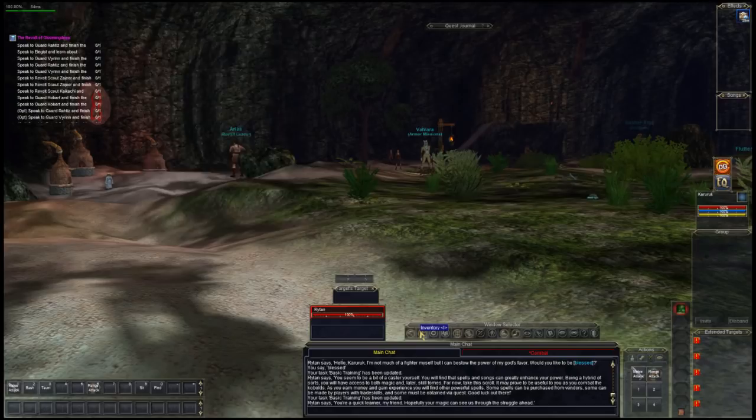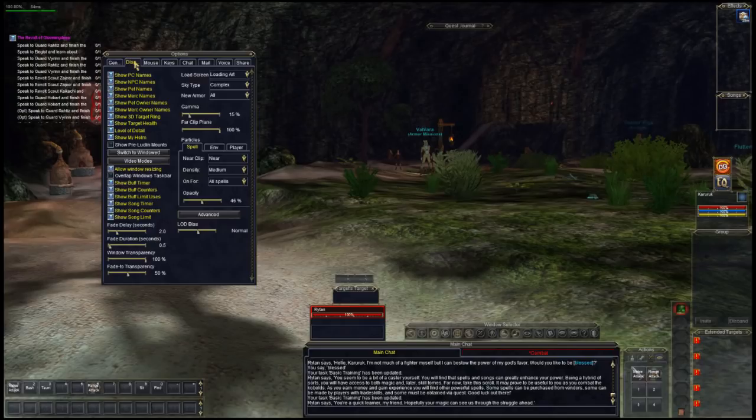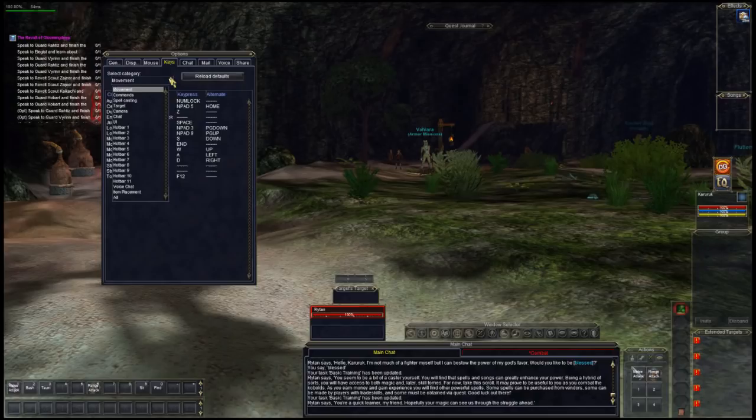Options — it's a whole world. The only one you should probably worry about when just starting out is Display — you can choose your video mode and make it look pretty depending on your machine. This is an old game so you can probably crank that up. Under Keys, you've got a ton of different things you can change — you can pretty much hotkey anything. Chat lets you change chat colors; feel free to experiment on your own time.